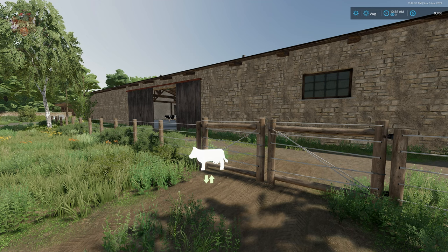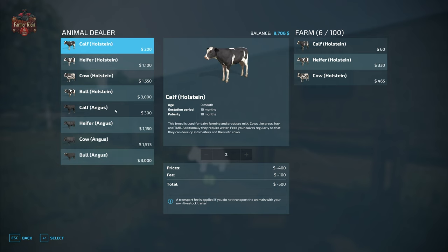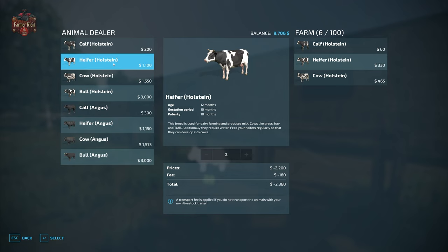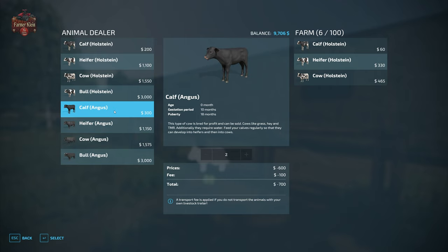Let's go ahead and take a look at our animal dealer menu. As you can see, we have Holstein and Angus calves - they are newborns and will mature into heifers at the ripe age of 12 months. Then at the age of 18 months they will mature into full-fledged cows. Once they are cows they will have the ability to reproduce, and then 10 months later we will get ourselves another batch of calves.